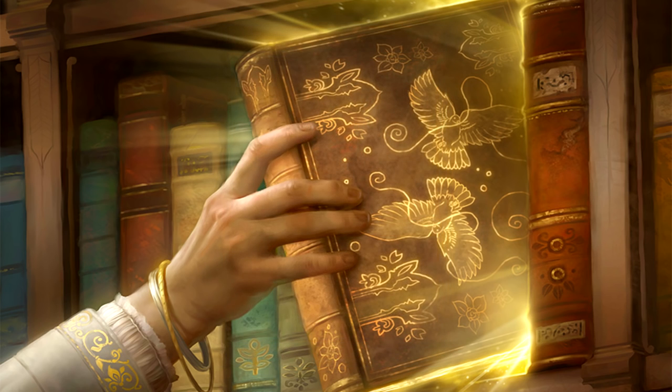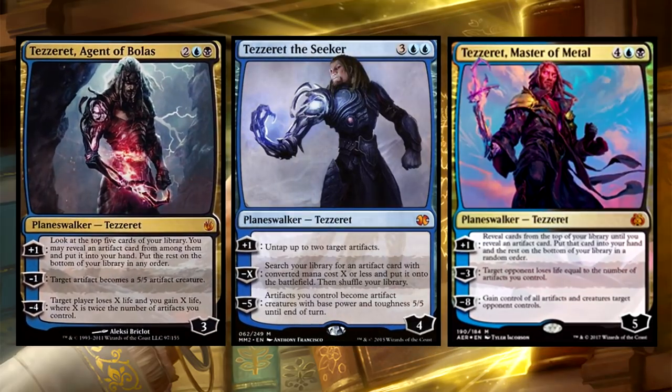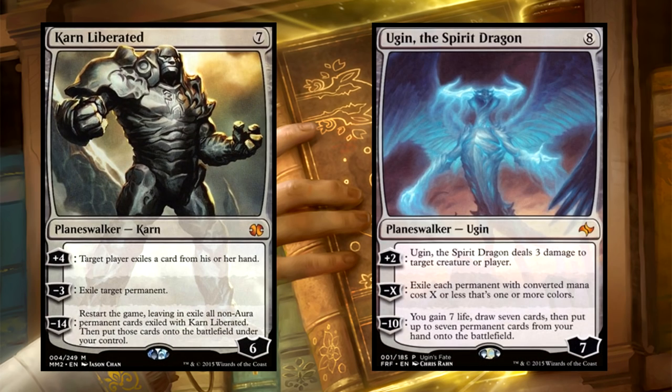There are a number of Planeswalkers who can fit into this deck very nicely. We run three versions of Tezzeret, all great inclusions for artifact-themed strategies in general. Ugin and Karn are very, very useful as control pieces, being able to work as threats on their own while keeping pressure off the rest of our board.